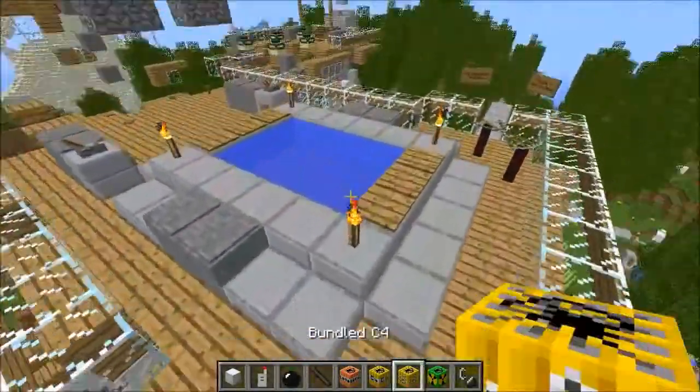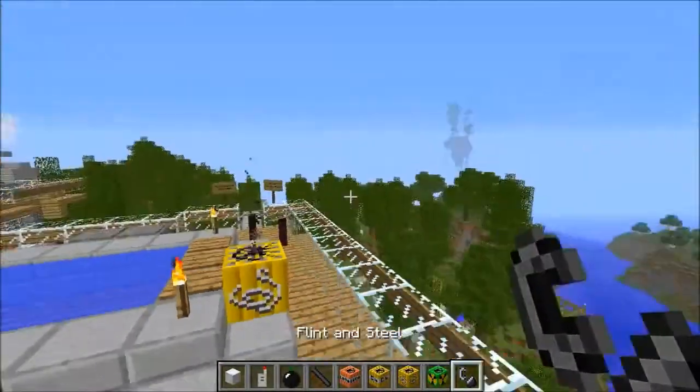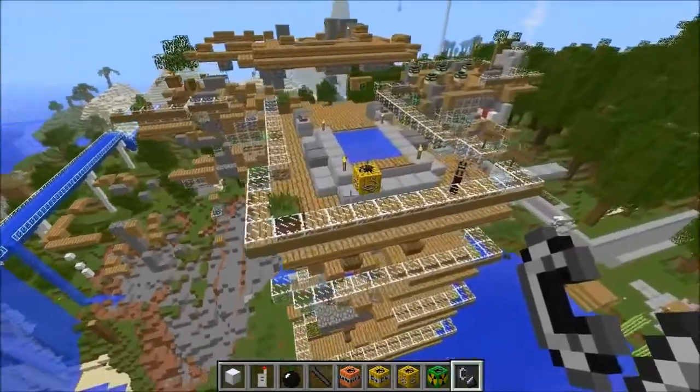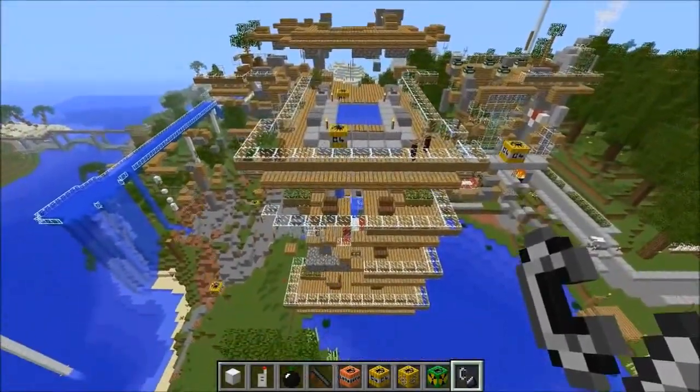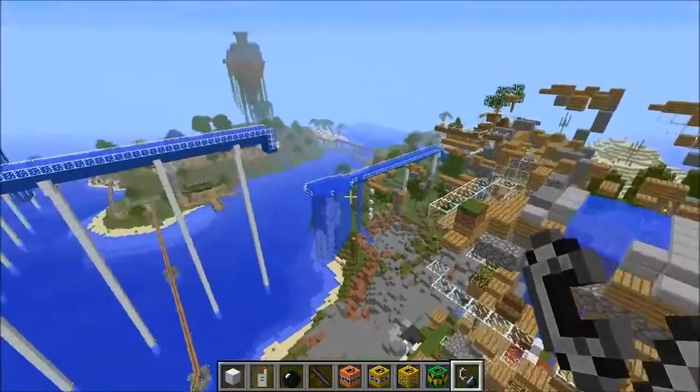I think we took care of the manor — we got some nice destruction. Maybe just one more bundled C4 at the top and that should do it. Then we'll check out the rest of the map. You can even see a floating island in the distance. I love that — it's hard not to love that. Bye manor, you were a cool build.